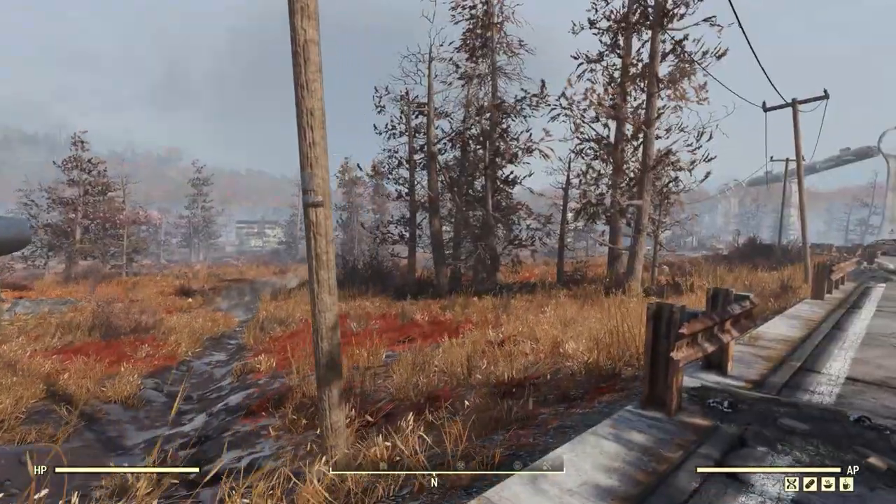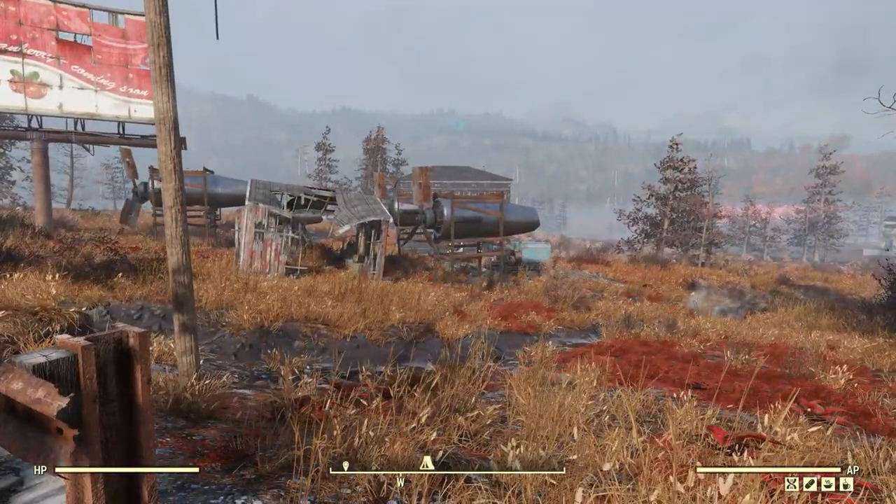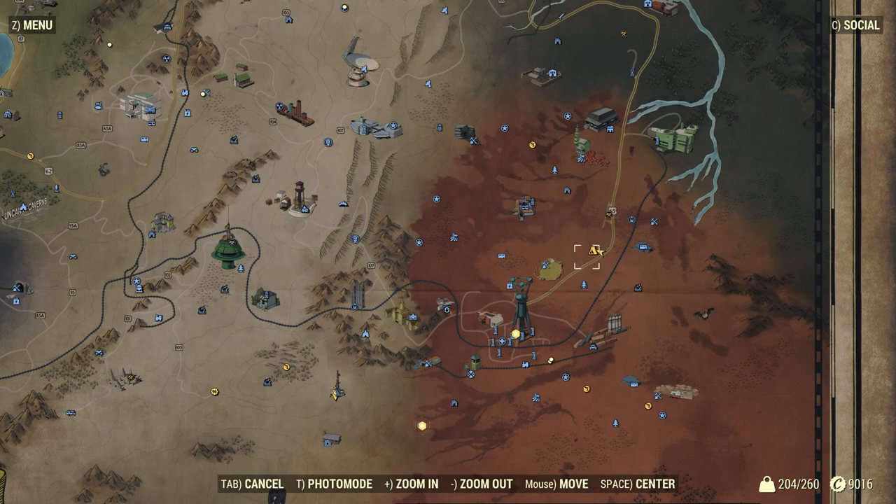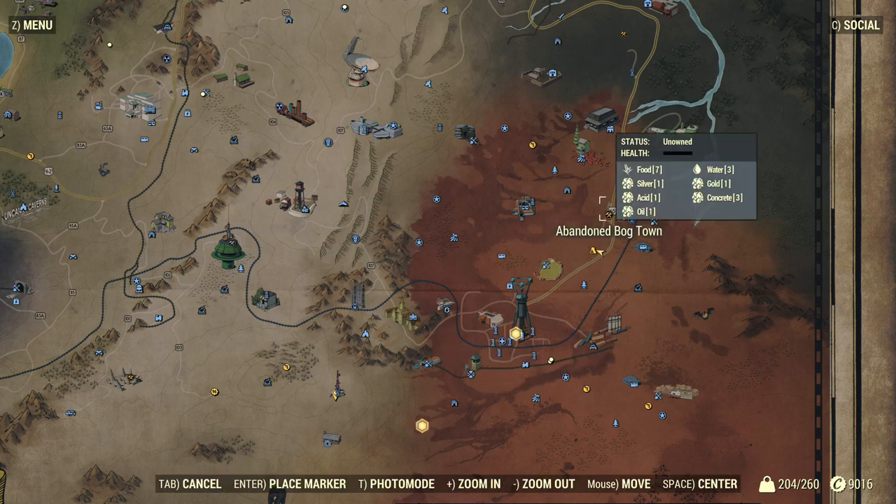The first thing to consider when placing a camp is the location — location is a big deal. I'll show you where I am on the map. I've got my camp down in the Cranberry Bog, not too far from Watoga, and there are a fair few reasons why I decided to go here.